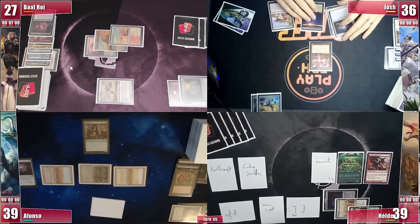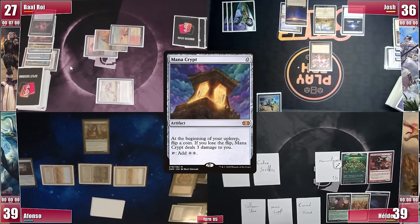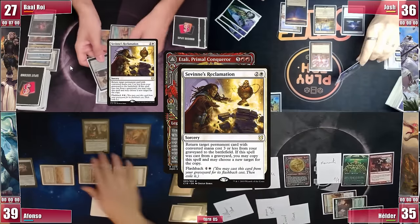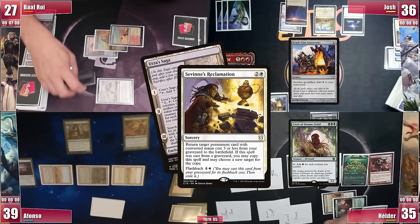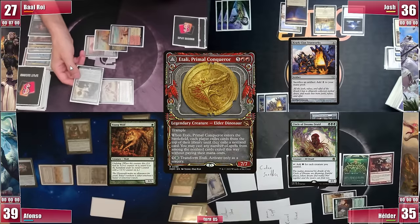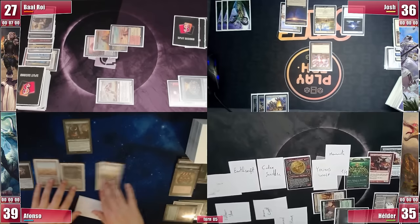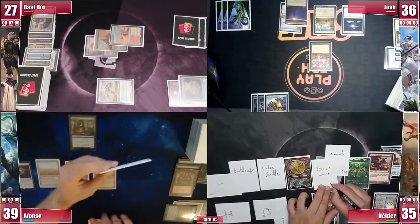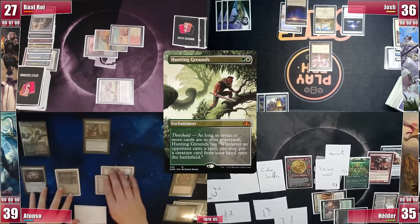Josh gets to his turn but can only pass, not finding those lands. Elder untaps and rolls for the Crypt, taking 3 damage. With a ton of mana available he just casts his Itali from hand — and there we go again. He gets Savin's Reclamation from Baal, then targets his Urza's Saga, then Josh's KCI, his own Circle of Dreams Druid, and Afonso's Young Wolf. Still not game-breaking, but his board just keeps increasing. He passes and Afonso gets to his turn, still tight on mana and creatures. He only wants to cast Tiam with an okay board, so he just casts a Hunting Grounds — sadly with no Threshold, only 3 cards in his graveyard.